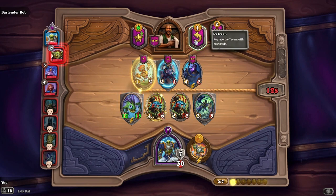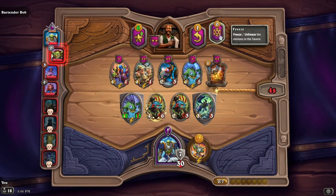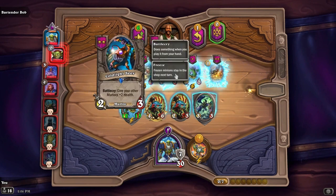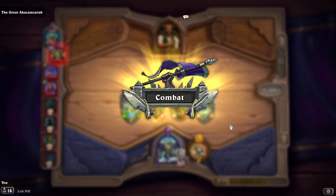We refreshed one more time and got two murlocs: the golden Light Seer — give your other murlocs plus two health — and another Swamp Striker. That's another battle cry and two murlocs, so that's good. We'll take both of those.